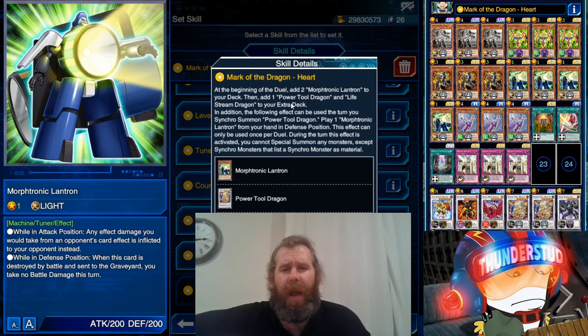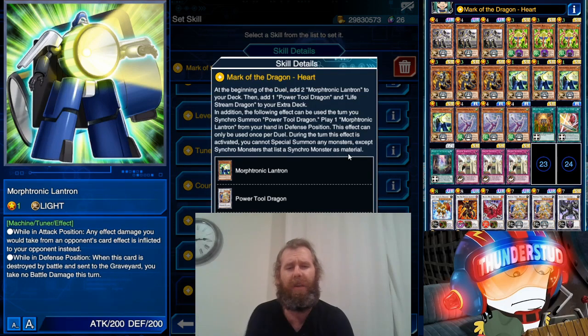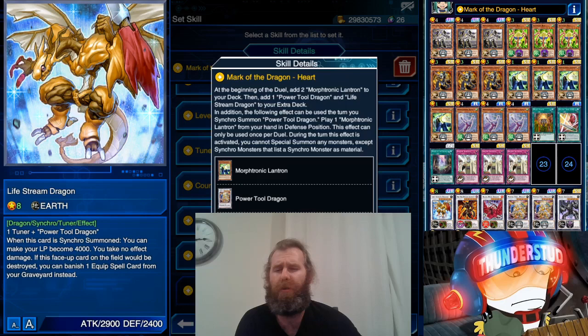You also add Life Stream Dragon and Power Tool Dragon to your extra deck, and then you get two special summon Morphtronic Lanterns. When you special summon Power Tool Dragon, he comes out in defense, which is actually really good. This effect can only be used once per duel, and during the turn it's activated you can only synchro summon monsters that list a synchro monster as material - so you're incredibly restricted to just Life Stream Dragon.